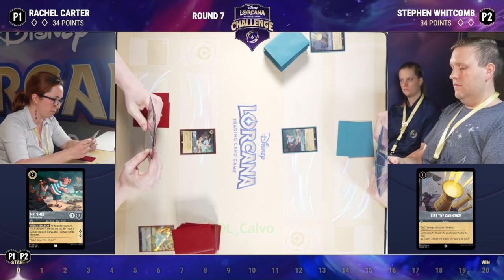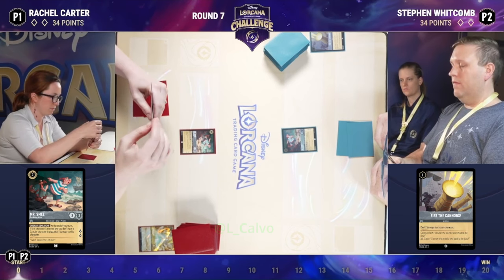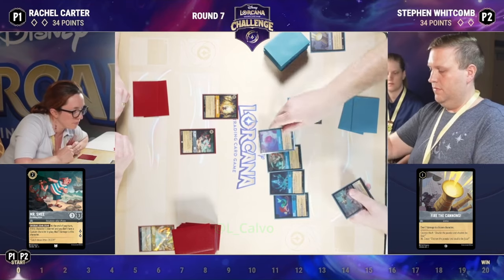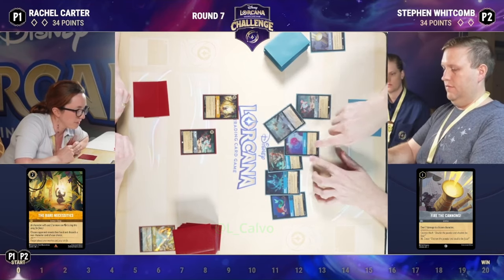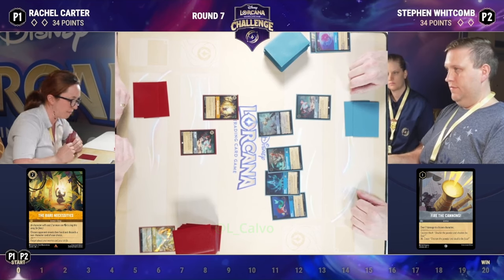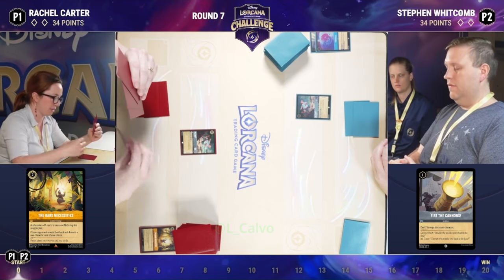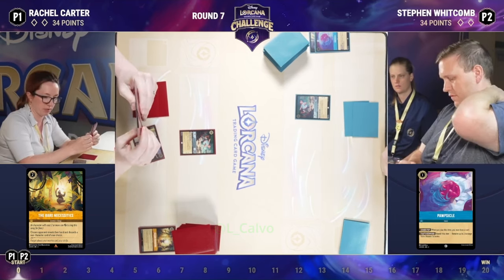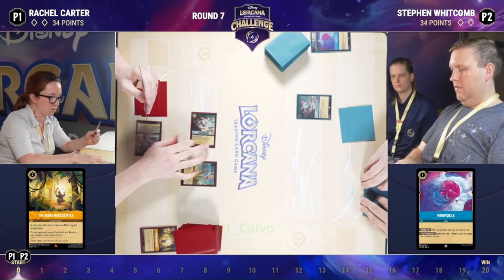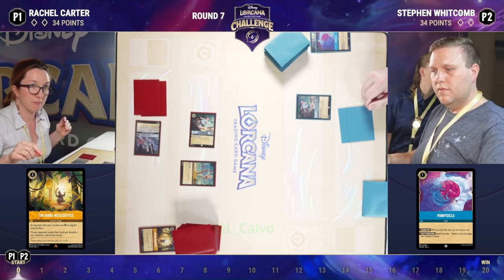Some people overlook that Smee can sing as well. The Amber Bear Necessities is also a card sometimes run in this deck — and there it is. It can be sung by Smee, but in this case it looks like it's being played by ink. Rachel getting to look at the hand here and pick a non-character card to discard. Bear Necessities came out in set three, and it was one of my favorite new song cards of the game. It's such a fun art piece with Baloo singing with his fruit, and it can be such a powerful card.